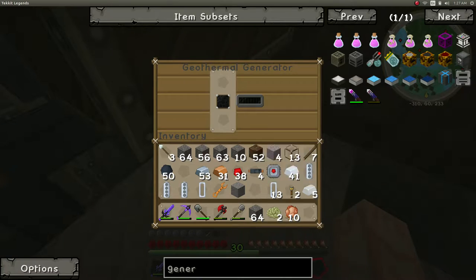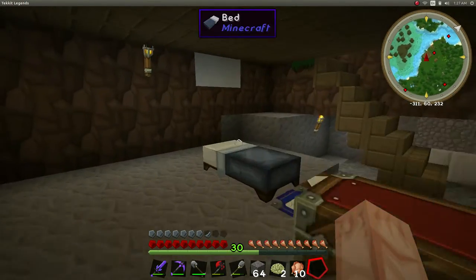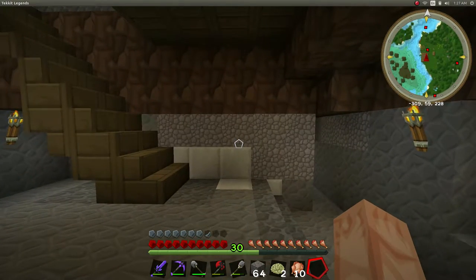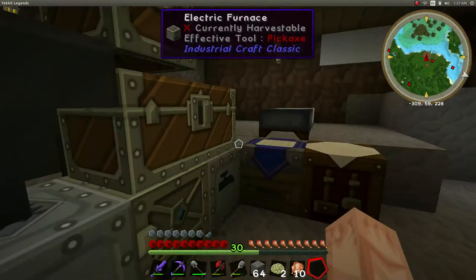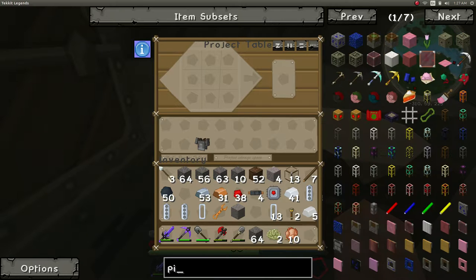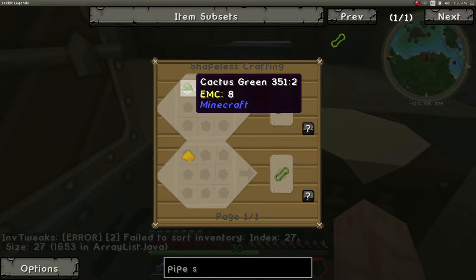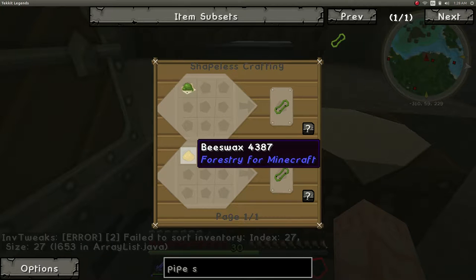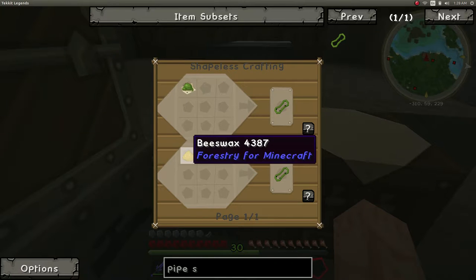From what I was reading — that's our macerator, that's our battery box. Let's put our geothermal generator here. This battery box has five inputs and one output. Now if we put a bucket of lava in there, it would start powering up stuff. All I want is enough to power this stuff up, but it keeps getting more and more — every time you add a machine you have to do more. Let's do waterproof pipe — pipe sealant. The recipe: you can use cactus green or beeswax. I don't have either.